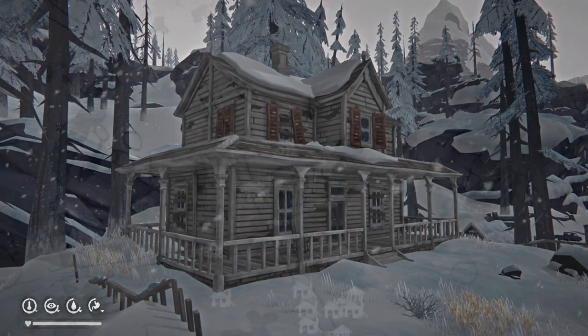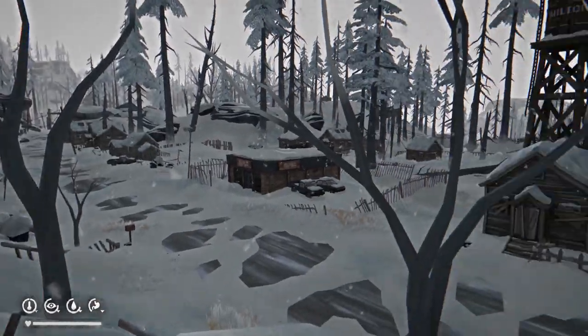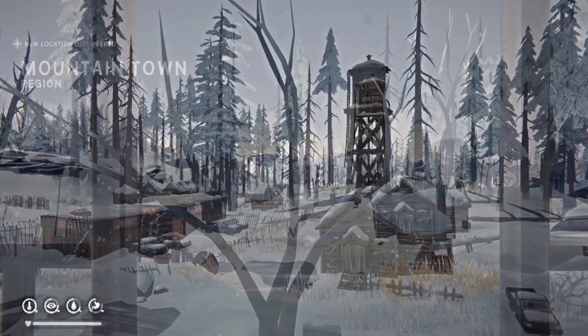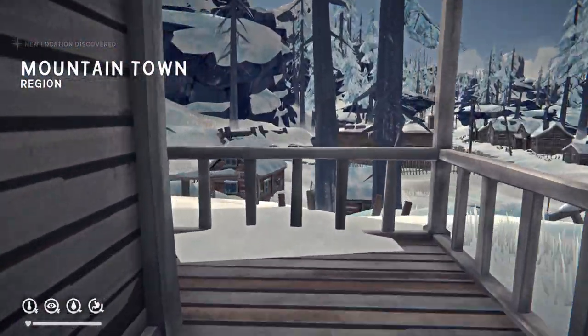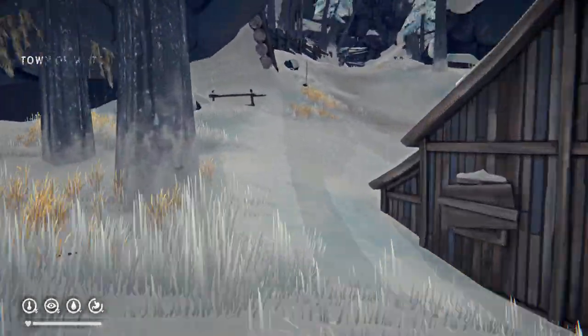Greetings Intrepid Gamer. We are starting here at the big house, opposite the water tower. As we come out the front door, take a quick lift and we are missioning up to find the radio tower and cave.